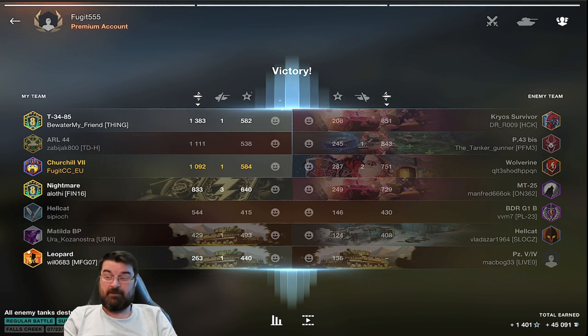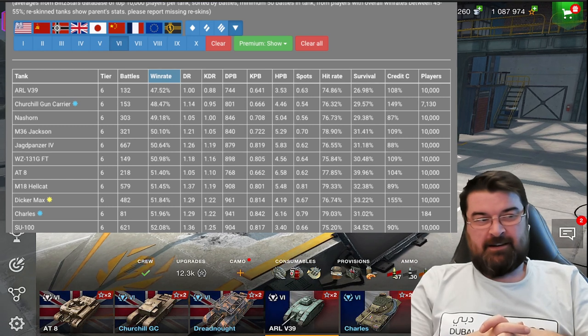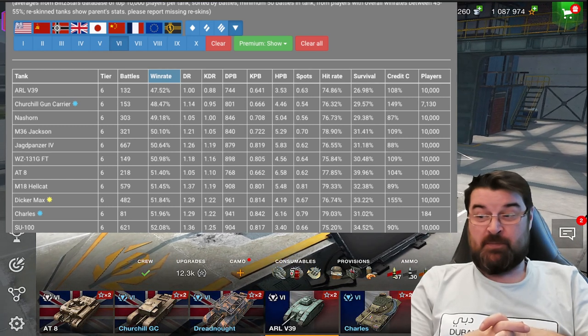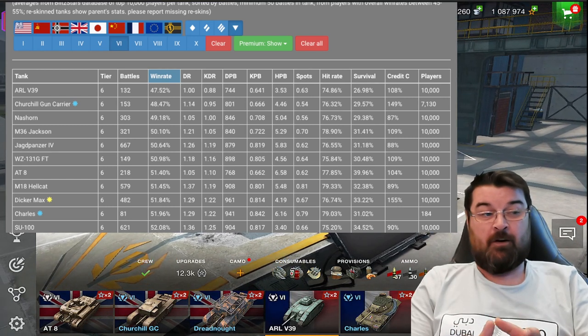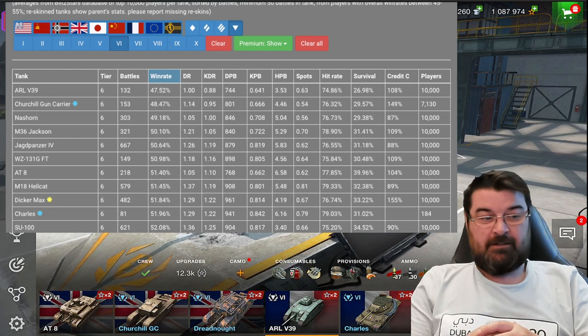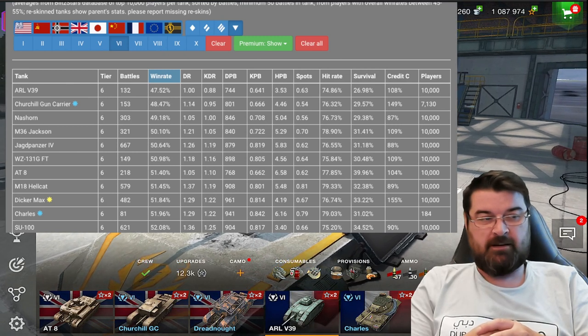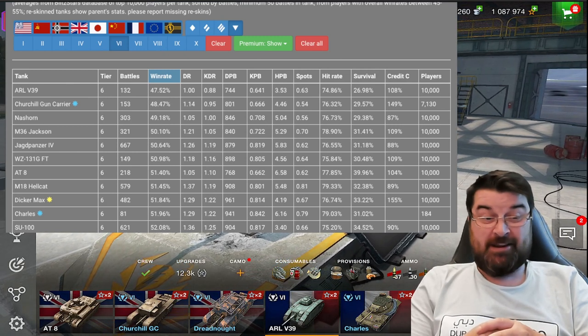Anyway, we've done the light, we've done the medium and we've done the heavy. If you've been playing this game long enough there should be no surprises in what is the worst TD in tier 6. We're finally looking at the TDs and as I said, there should be no surprises - it is the ARL V39.